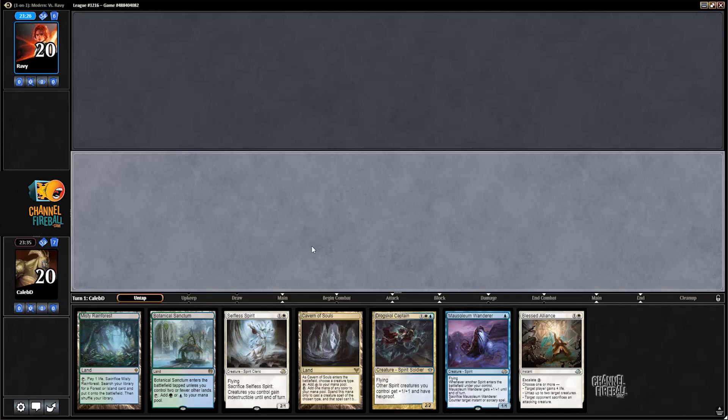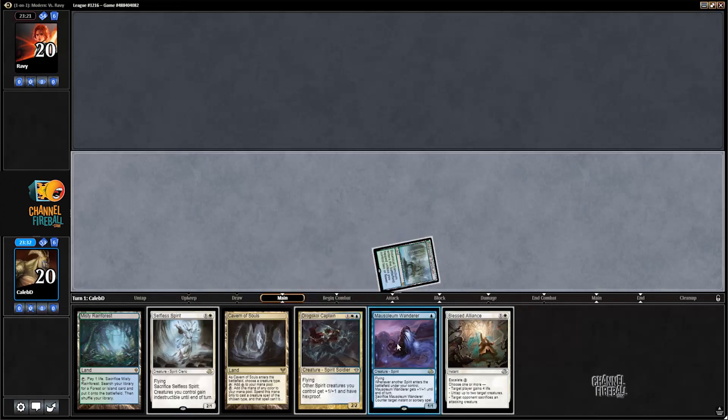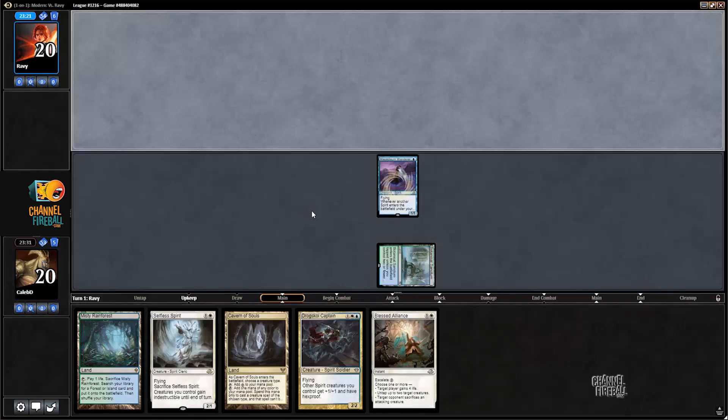This hand is good — this hand is real good. One drop, two drop, three drop, go. And we're not taking much damage from our own mana base unless we want to shock ourselves to hold up the Blessed Alliance.